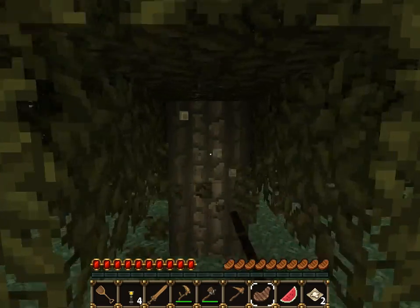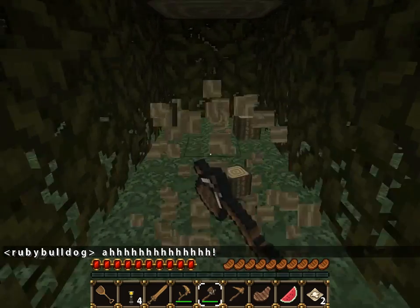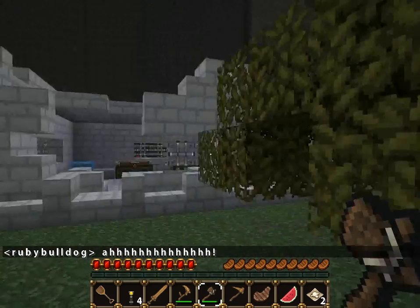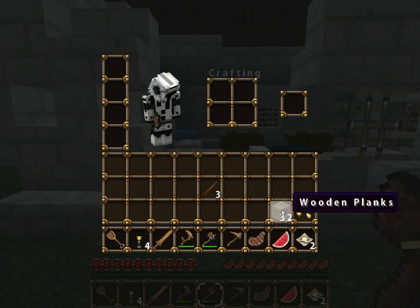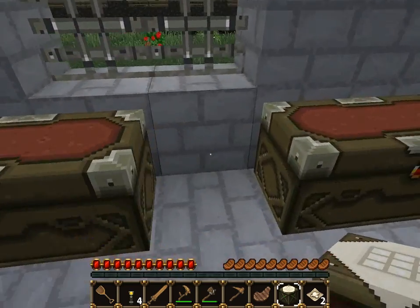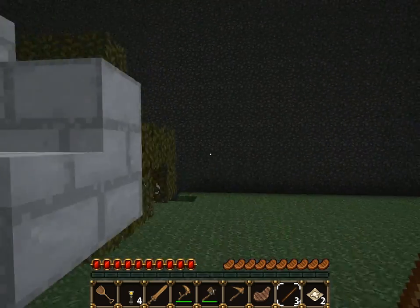Tree! I just don't want to get tree punched — or wood punched, leaf punched, I don't know. There — we now have a crafting table. We need string for a bed. We can now make tools. That's good.